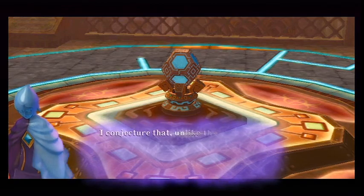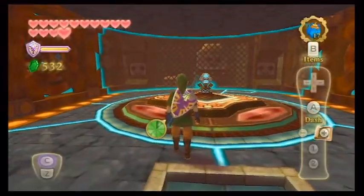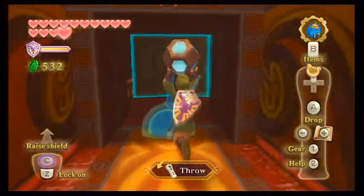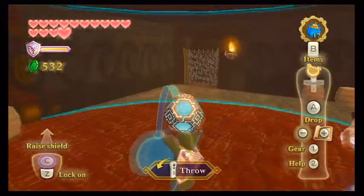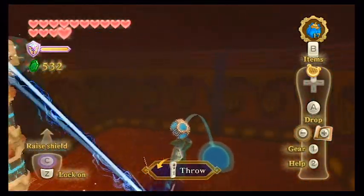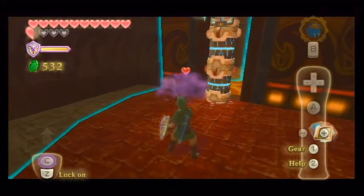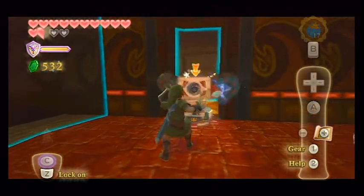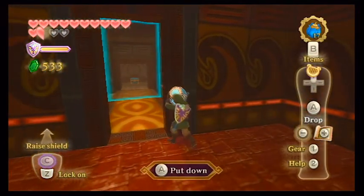Fi explains: 'This object is called a time shift orb. I conjecture that unlike time shift stones we've seen, this device was designed to be carried around and installed in different locations.' Well, we've already seen one location, so let's pick it up. I know I can shield bash this now. Thanks to whoever left a tip that I could shield bash this — shield bash beamless beams. I appreciate it.